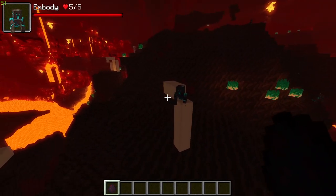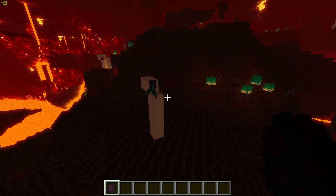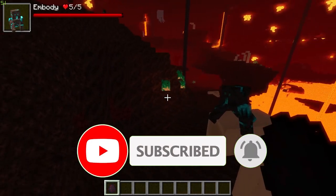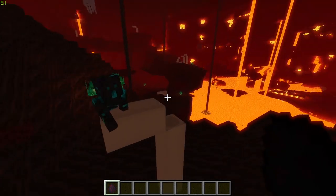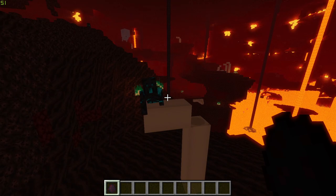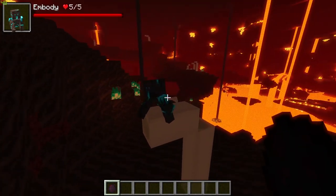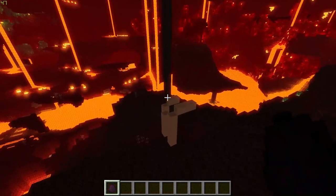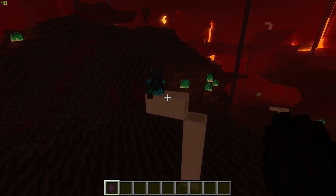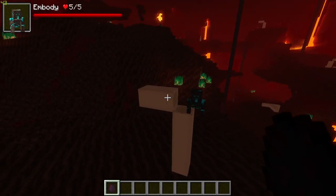Over in the Soul Sand biomes you will come across the Embody. These guys tend to be found in packs all over the soul sand and they leave the player alone unless agitated — if you attack them, they're all going to attack you. You don't want more enemies when crossing the Soul Sands because you're slow unless you've got the special boots on. Interestingly, they will hunt down skeletons, as they long for bones to fill their empty, soulless bodies. So if you see a skeleton, agitate one of these guys, lure it towards the skeleton, and you've got almost a little ally on your side.